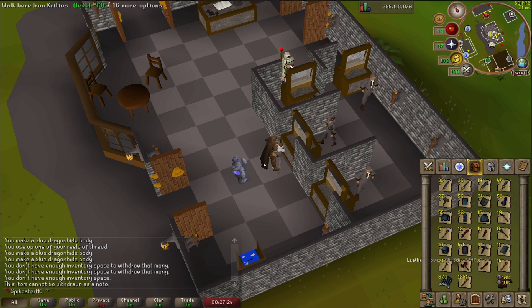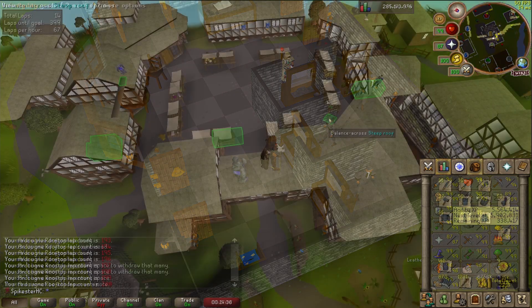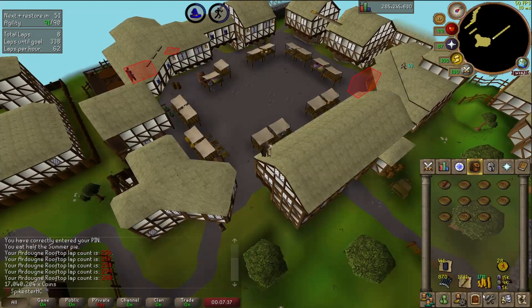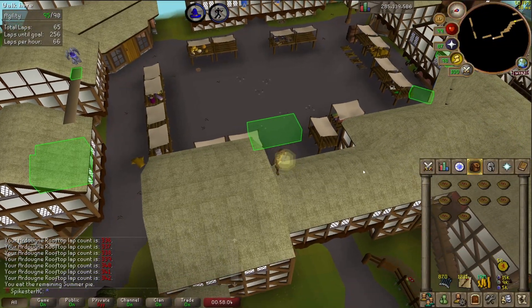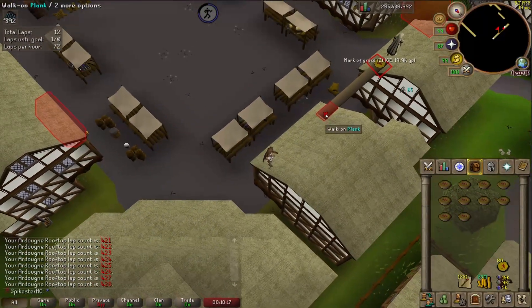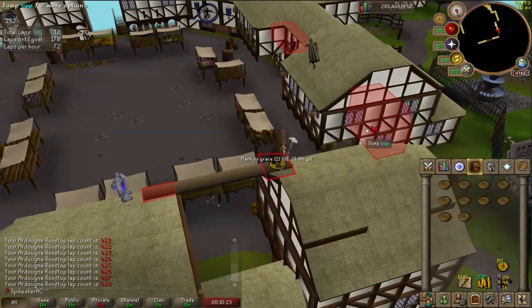That didn't take very long to tan them all. Now I'm just going to make the bodies. All the blue dragonhide bodies are made. I've also got some fire orbs and battlestaffs left over from Cerberus so I'm going to make some fire battlestaffs. All the fire battlestaffs are made. I've collected alchables for quite a while so I don't want to price check them - I want to see how much I get. I'm also at 90 agility at 5.5 mil XP so I'll see what I get at the end. Just did 200 laps on the Ardougne rooftop. Just finished alching all my rune and dragon items - sitting at 17 mil. Moving on to the blue dragonhide bodies - just finished those, at 19.5 mil.